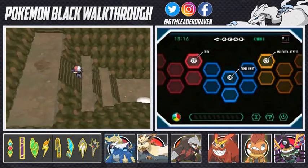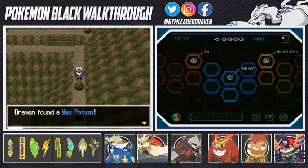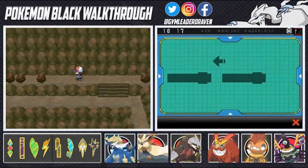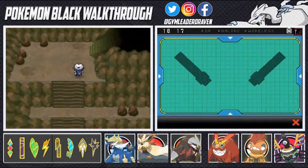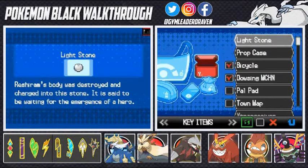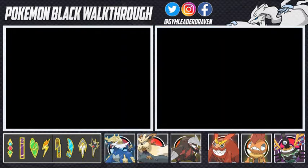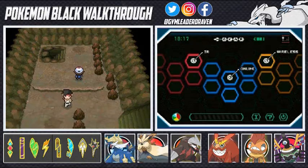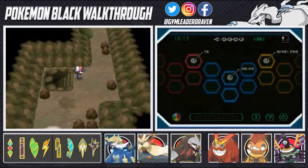I said there weren't going to be any more battles, but I completely lied. We found a Max Potion, and now — hold on — we found a Max Revive, which is definitely going to be needed when we battle the Elite Four. The Repel's worn off, but there's another Pokeball-worthy item. Let's use Super Repels — and we found TM02 Dragon Claw. I think we've completed everything on this route.